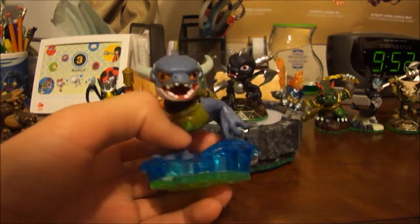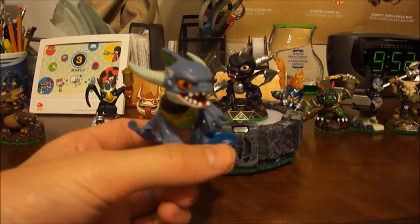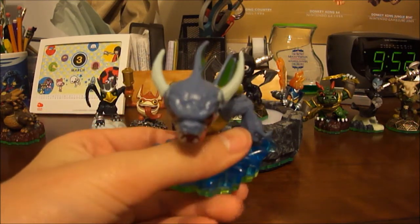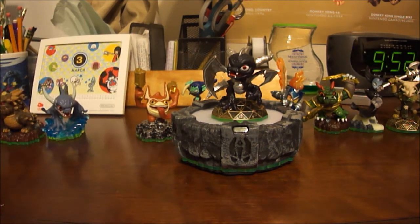This is Zap, he's a pretty nice figure. Pretty much he's the least lame looking out of all the water types Skylanders, and that's pretty much why I have him instead of some freaking dumb Skylander like Wham Bam.